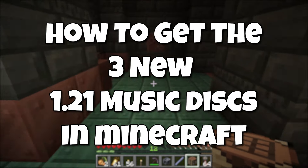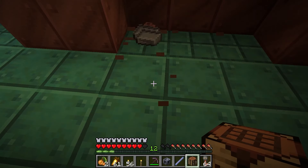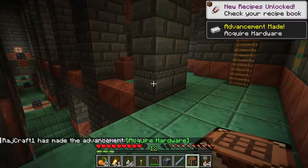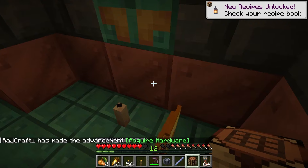How to get the new music discs in Minecraft 1.21. There have been 3 music discs added in this update: The Creator, Creator Music Box, and The Precipice. In this video I'll explain how to get all 3 of these music discs, as you'll have to get them in the Trial Chambers.